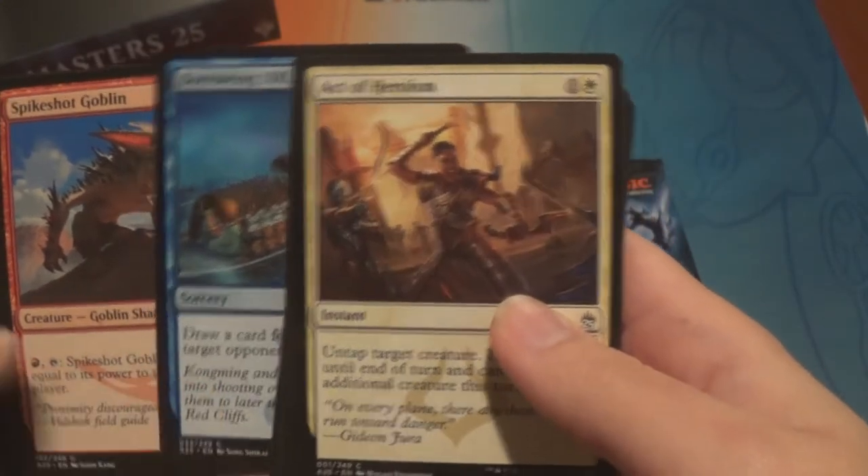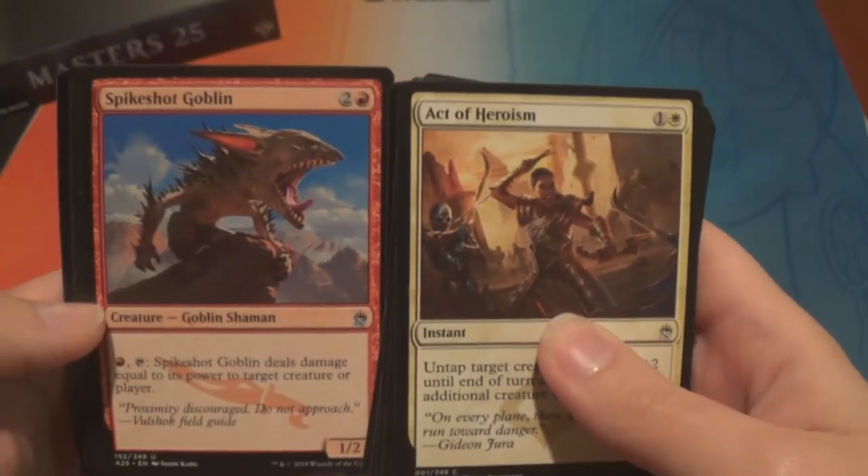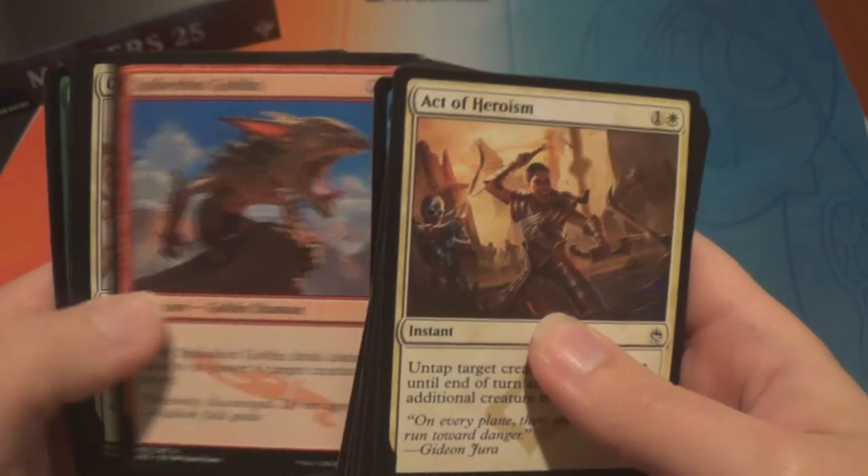Those watermarks are cool yeah. So that's your first uncommon — we have a Spike Shot Goblin. He's pretty mean looking.